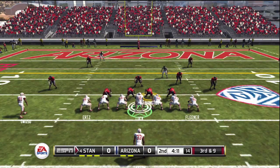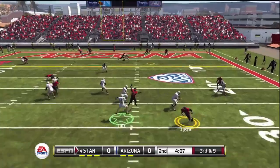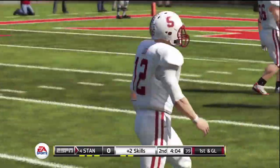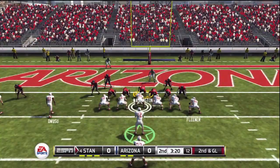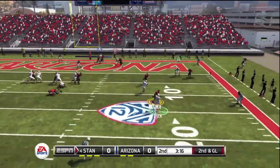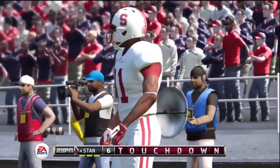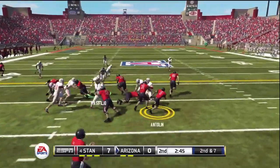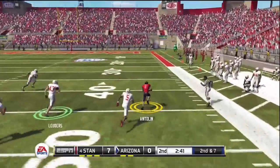Third and nine now — will we stall out? Luck rolls to the right, comes back, very unorthodox, but makes it happen before he gets sacked. Second and goal, Luck rolls right again, throwing back over his body, finds his man for the touchdown — Owusu. He's been pretty favorable for Luck on this day.